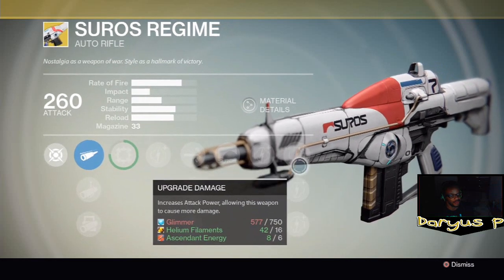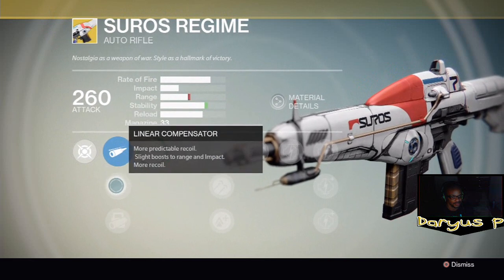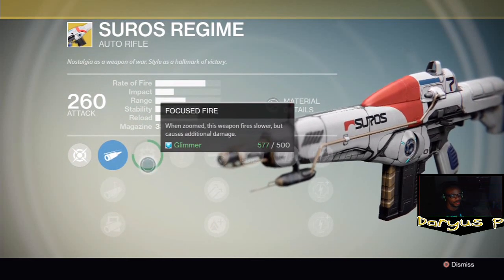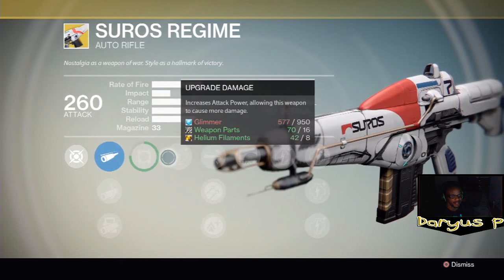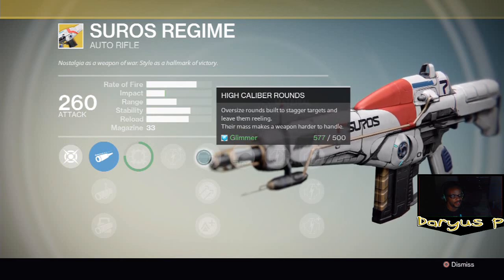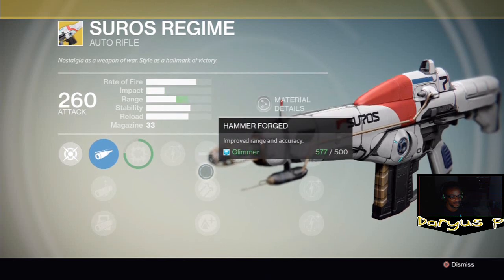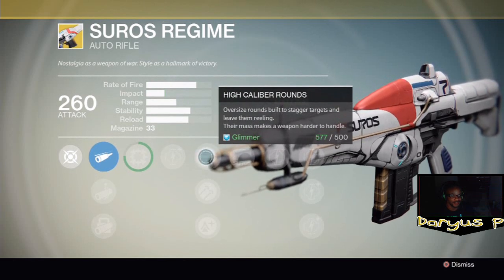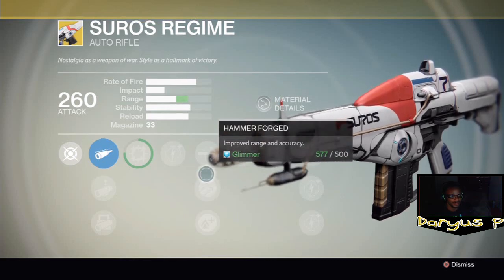When I get this gun fully upgraded, I'm going to do another fully upgraded overview. When zoomed in, this weapon fires slower but causes additional damage. Oversized rounds — built with staggered targets and leave them reeling. So when you win that 70-pick mission with all those knights and acolytes, you're going to shoot them with this and they're going to be reeling back.